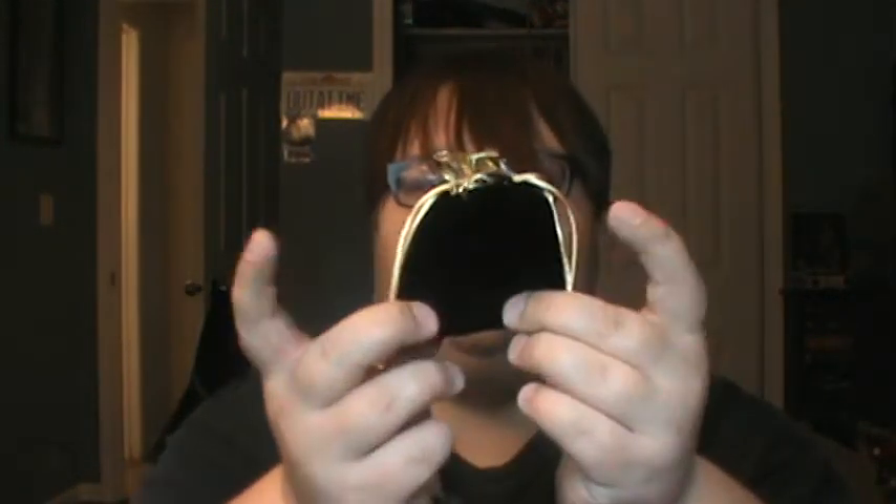Next in here, we got a little bag - open it up and it's a pocket watch. It has the White Rabbit, so this is definitely Alice in Wonderland - White Rabbit with hearts. Let's see if it actually opens - oh, it does, and it actually runs! So there's a working pocket watch in this. Wow, this is a really nice BAM box so far, very impressed with this one.